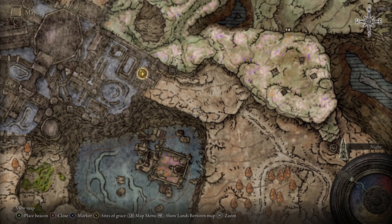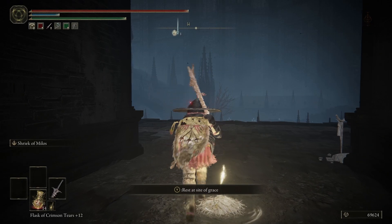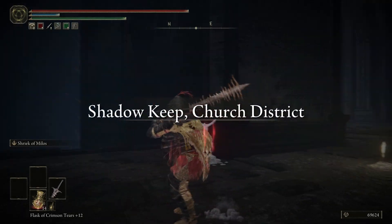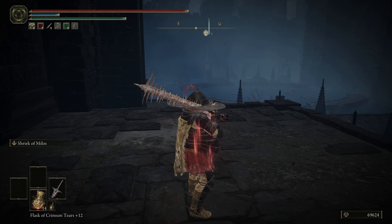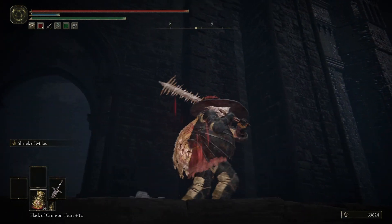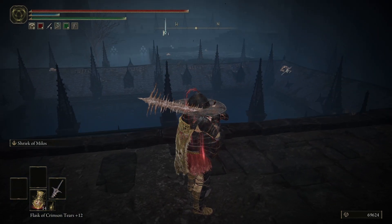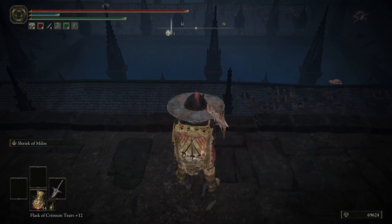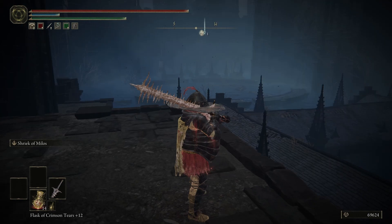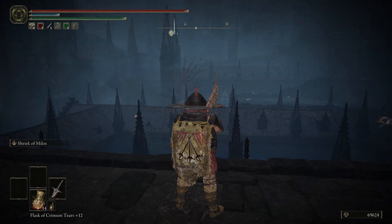This is certainly where you're supposed to go. We need to keep in mind that there is this upper level we can go to. Shadow Keep Church District. I don't know if we're going to be able to get there from inside of here. Since we have this resting point, I'm going to warp back, ride up and check it out, and then come back in here.